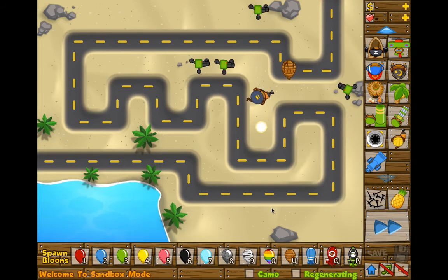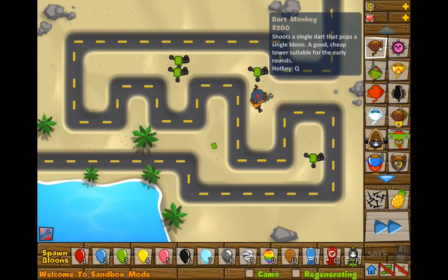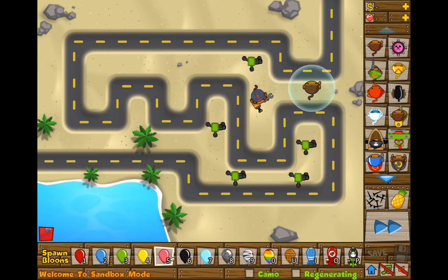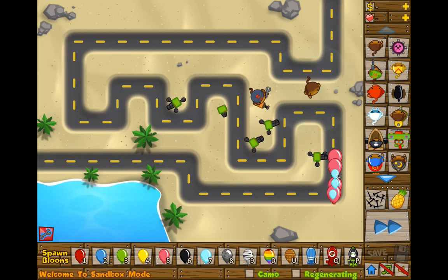So now if I call in a ceramic balloon, yeah, it actually can kill it. And then Overlock — say I put down a dart monkey and I put the overlock on, you just hover over him and put it down, then I call one in — it actually like superpowers him. I'm not entirely sure how that actually works yet, but I'm pretty sure it does.